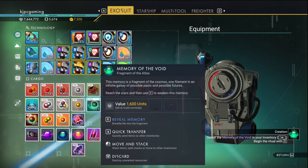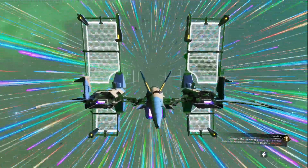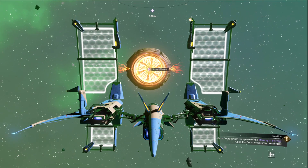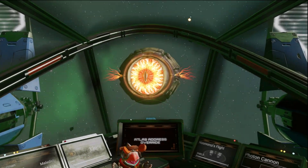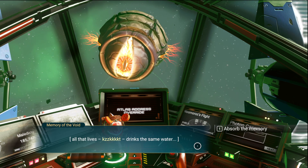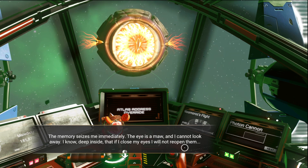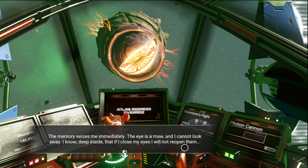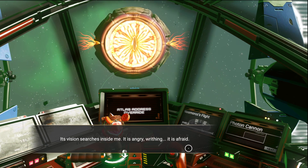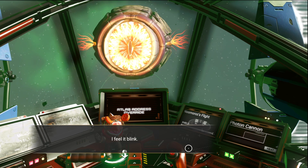Here we are. Now we can go in here and reveal the memory and pulse. There it is. It's scary. Memory status breached. All that lives drinks the same water. The memory seizes me immediately. The eye is a maw, and I cannot look away. I know, deep inside, that if I close my eyes, I will not reopen them. Its vision searches inside me. It's angry, writhing. It is afraid. I meet its gaze, and eternity passes. I feel it blink. I am free. Creation.